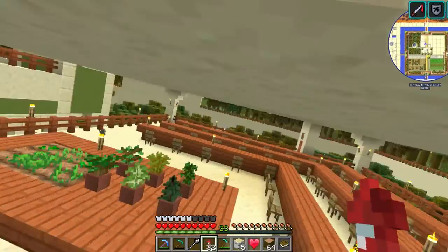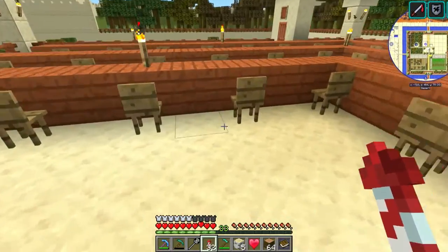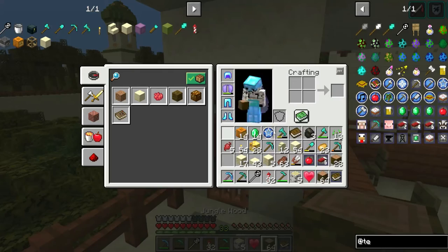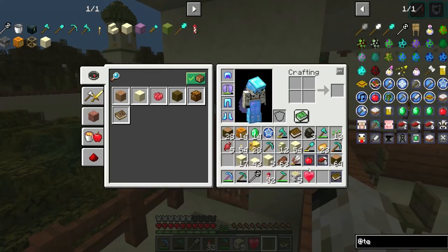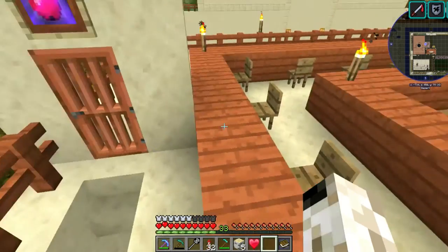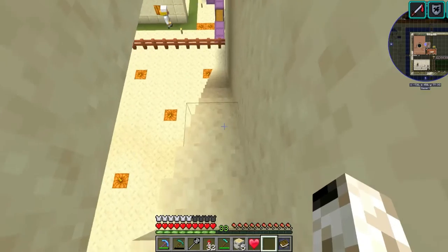Let's place the school token, make school active, and then tomorrow we can summon in some more children to make the school have a population of more than just the teacher. School — here we go. Everything is ready.